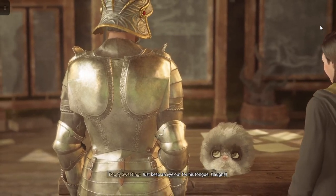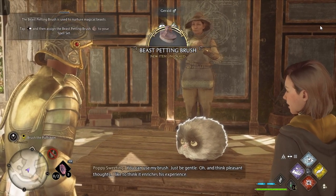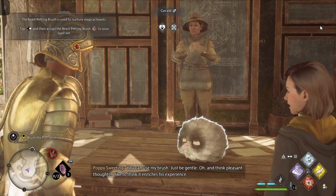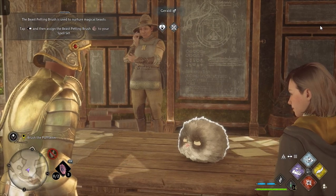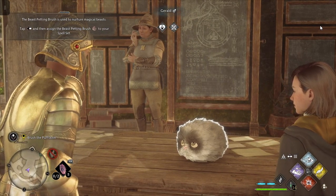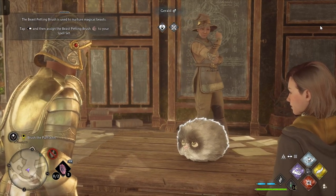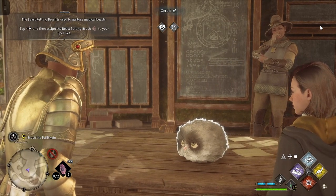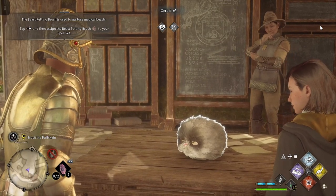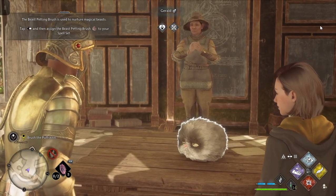Poppy instructs: 'Just keep an eye out for his tongue. You can use my brush, just be gentle. Think pleasant thoughts - I like to think it enriches his experience.' The game prompts: the Beast Petting Brush is used to nurture magical beasts. Tap the side button then assign the Beast Petting Brush to your spell set.